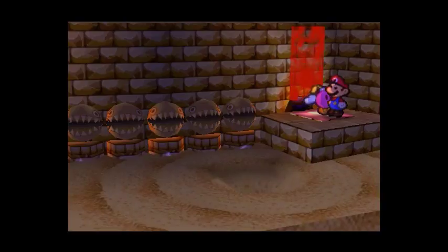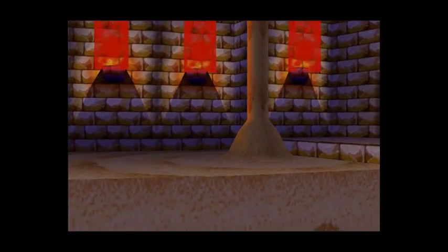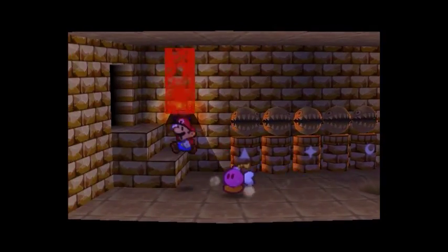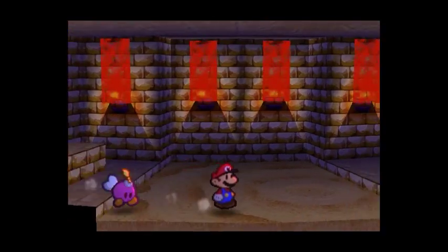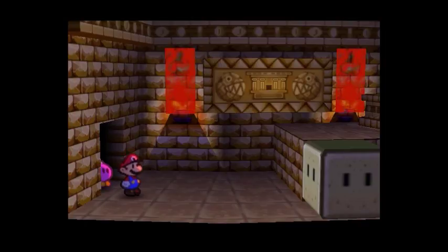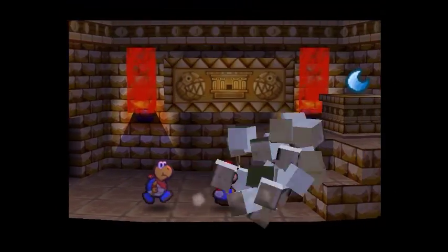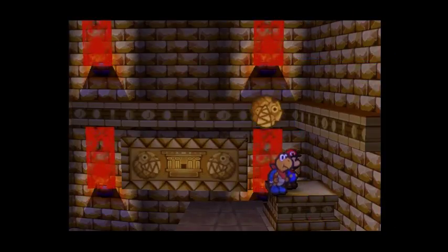Drain the sand, allowing that platform to be reached. And with that, we can now get to the next door. Last treasure room. The stone blocks are here. I'm actually gonna switch to Cooper here. We got the Lunar Stone.